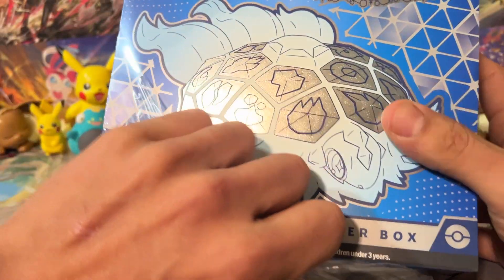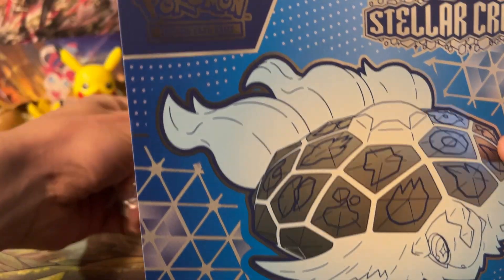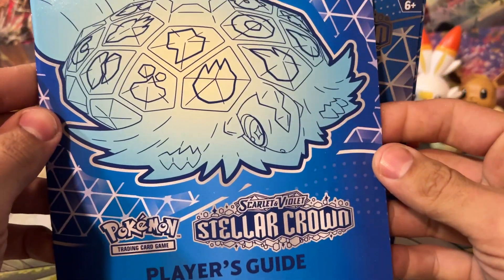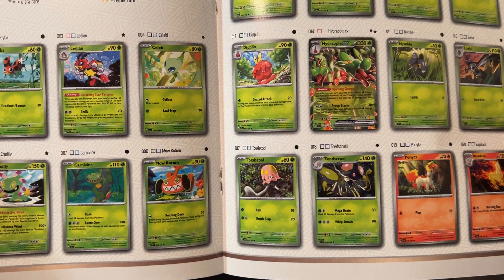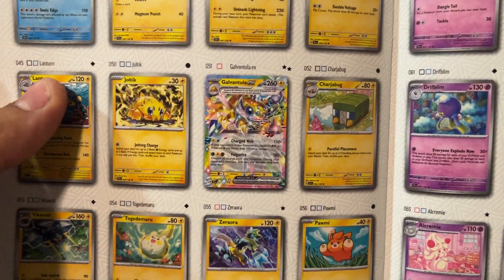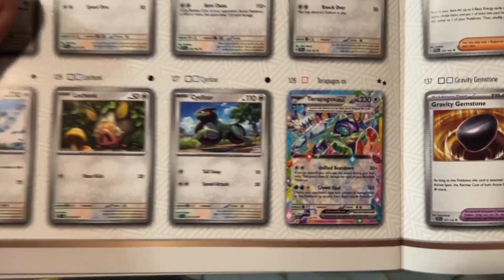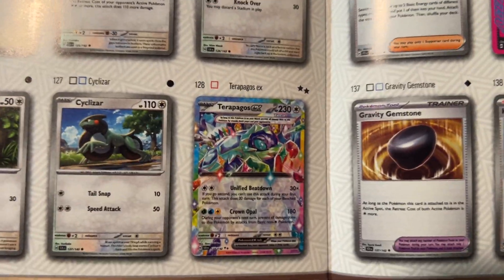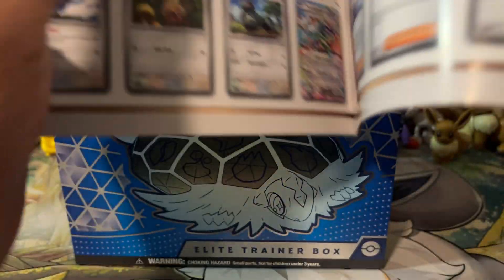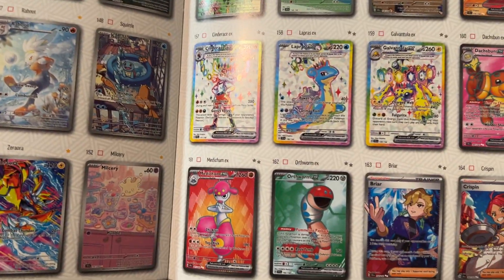Stellar Crown is turning out to be a pretty interesting set. It's got a lot of playable cards, a lot of really cool artworks. Personally, we can look at the ETB booklet — go to the back and take a look at the set as a whole. There's Hydrapple EX, which is seeing a lot of play. We got a Lapras EX, a Blastoise and Venusaur reprint, Galvantula, a couple other cool EXs. The big one everyone's talking about is the Terrapagos EX. If we pull one of those, that'd be pretty cool. We also have a couple of Ace Specs thrown in there and a bunch of other really cool cards.